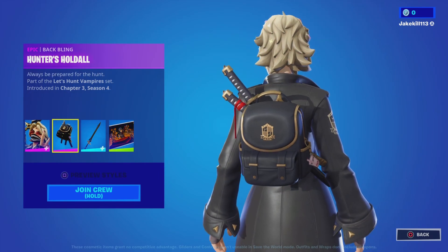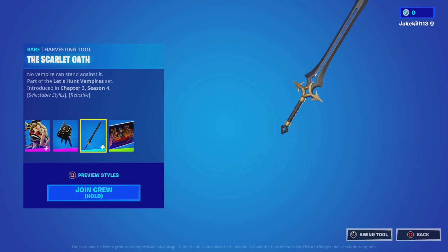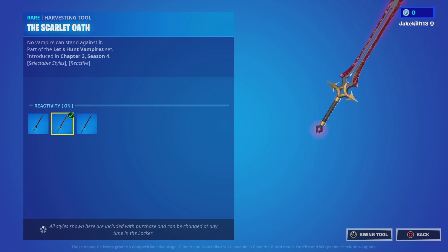And with the map encounters — hold on, sorry — anyway, you get the Scarlet Oath with the other cells reactive on and off, and the reactive is there when you just keep eating. I'm pretty sure it just keeps going red. So yeah, as you guys can see there.